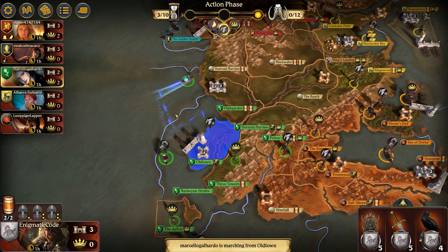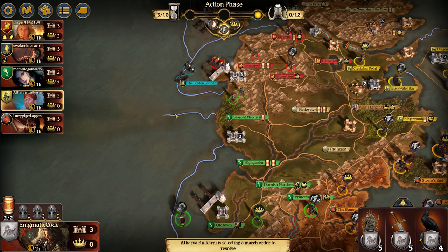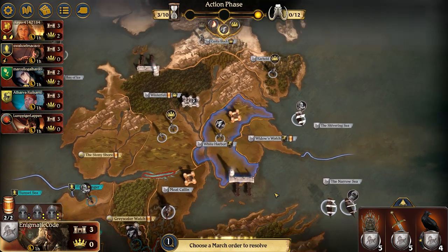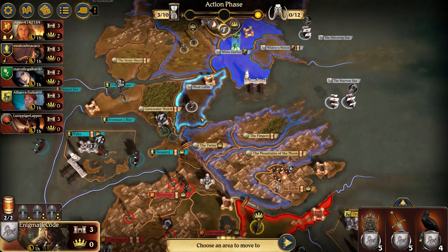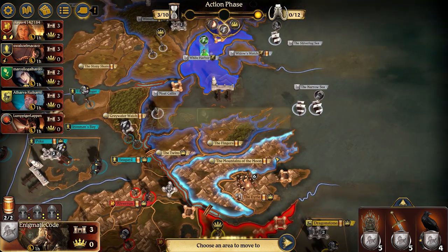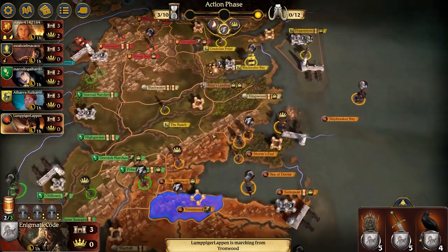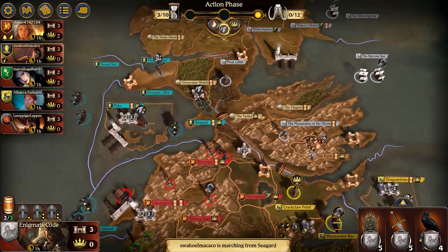The Tyrells moving up to Sea Road Marshes, which would normally be pretty aggressive against Lannisters, but I think Lannisters have some bigger problems right now. Even with Greyjoy taking Lannisport, that would only put them at 4 castles — still someone else's problem to stop Greyjoy. Moving into Mountains of the Moon would help me take the Eyrie into next round, so I'm going to go with that. Yornwood moves one footman into Storm's Inn, just for a subsequent run up to Dragonstone — you can do the little double march.